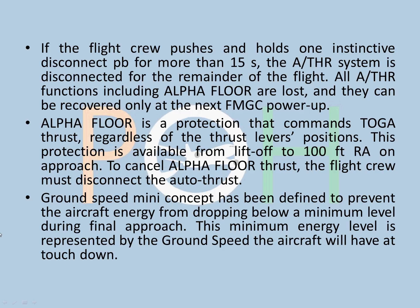Another important concept is ground speed mini. It is defined to prevent the aircraft's energy from dropping below a minimum level during the final approach. This minimum energy level is represented by the ground speed the aircraft will have at touchdown. Because it is a large jet aircraft, the energy of the aircraft is important - any pitch movement on approach will cause it to lose or gain energy. The system calculates the approach speed using tower winds and actual winds, maintaining a minimum energy level represented by the ground speed at touchdown - that is your ground speed mini speed.